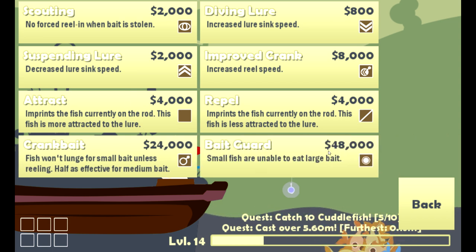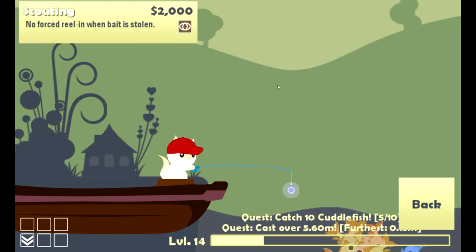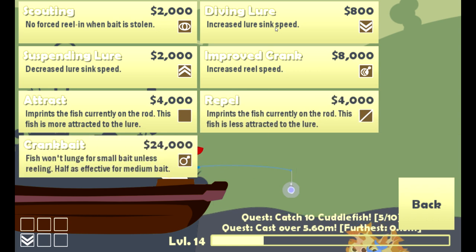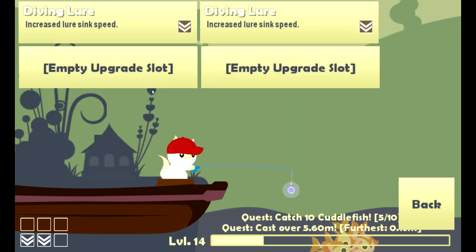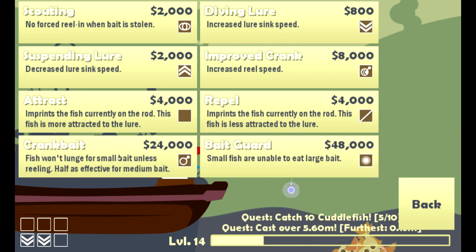Bait Guard is $48,000 — that is way more expensive than I thought it would be. I suppose we should do some diving lures, because I like the diving lures — perhaps two of them. The Crankbait one is unfortunately prohibitively expensive, so we're not going to worry about that for now.